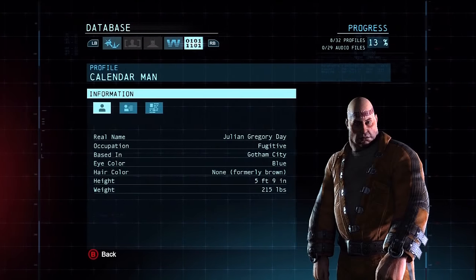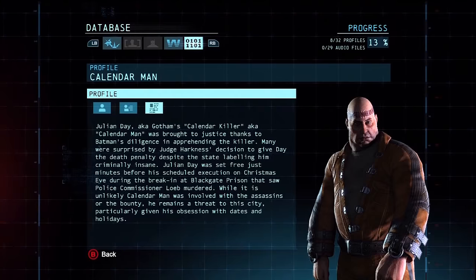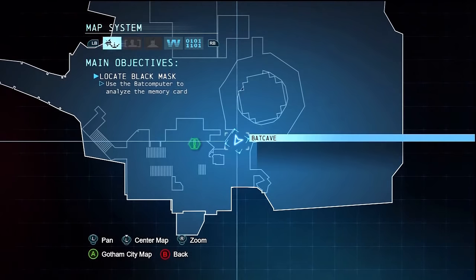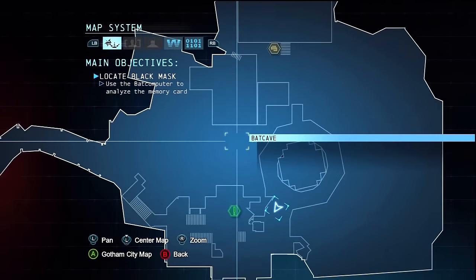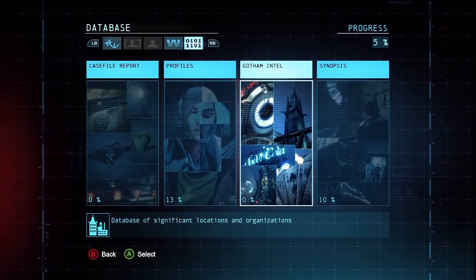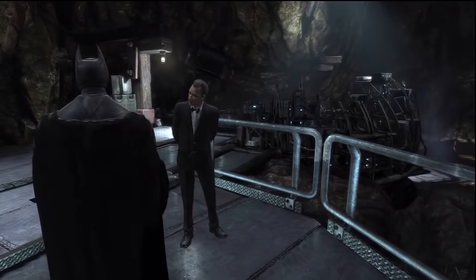We have Calendar Man — Julian Gregory Day — who doesn't look like the sharpest knife in the drawer. Here's the map system, which is just like in Arkham City and Arkham Asylum: a basic map with objectives and the layout of the area. You've also got your profiles, Intel synopsis, story progress, upgrades, and two areas we haven't unlocked yet that we'll look at later.